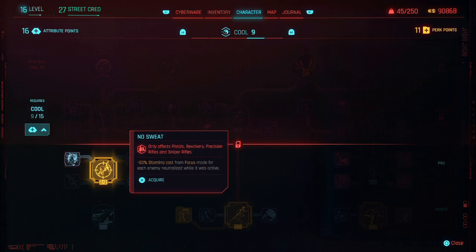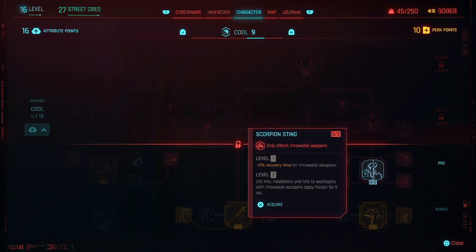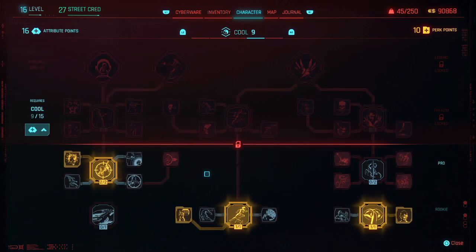No Sweat - negative 50% stamina caused from focus. So focus causes use of stamina - made for each enemy while it was active. Let's take that. This is throwing knives again. Let's stick with this for now with Cool at 9.